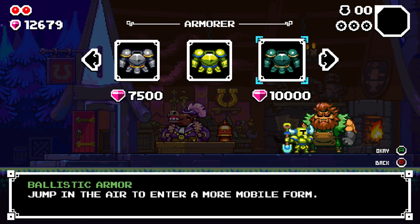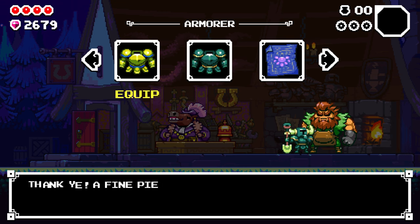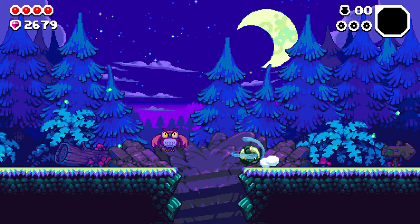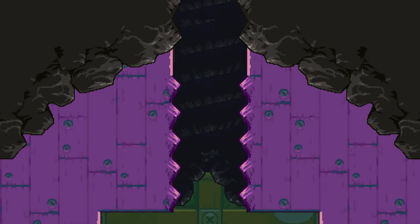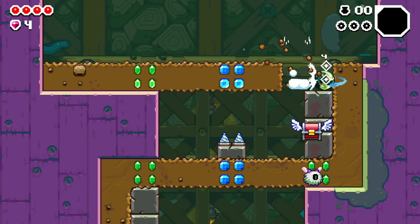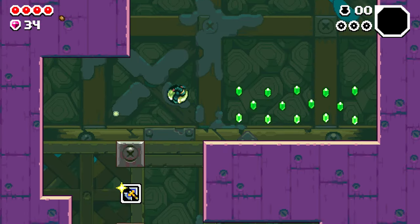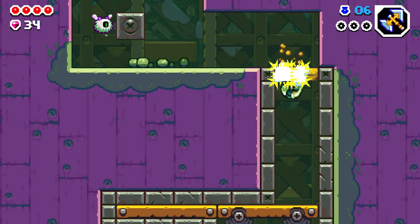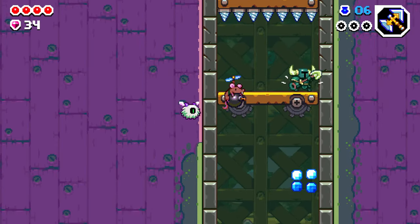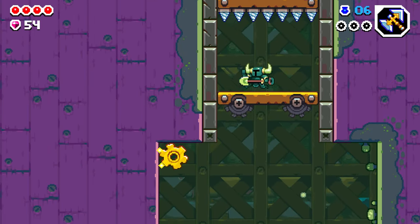The Ballistic armor costs 10,000. You can jump in the air into a more mobile form — you get a slow double jump and then roll up. This is not an attack. When you hit dirt, just press the direction button and it automatically runs through dirt — smooth and fast, no button mashing. Be careful going down as you might miss things. You also get a slight height boost from the mid-air double jump, helpful for ledges out of reach with nothing to pogo off. It's a fun suit, especially if you're digging straight down the middle.